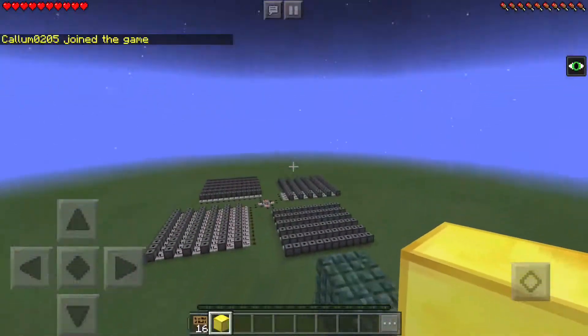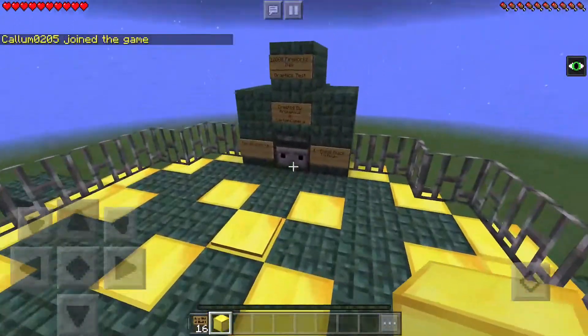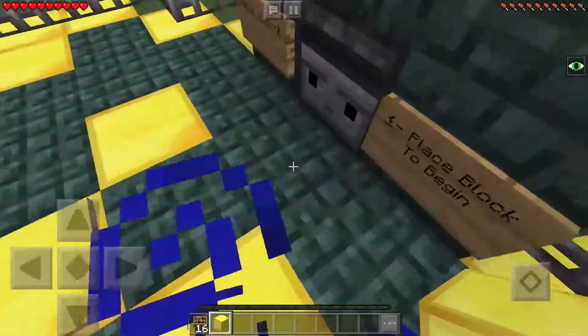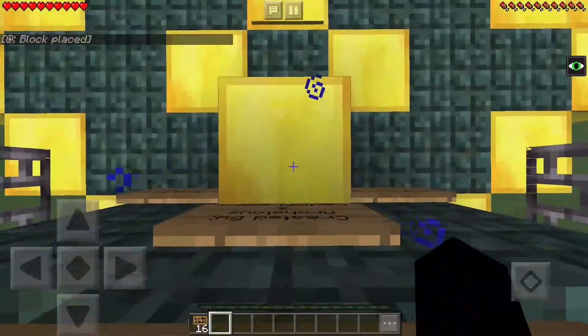Colin joined the game. So what we're going to do is place the gold block. We're going to place it in front of this guy right here — his name is Juan. We're going to place it in front of Juan. Here we go. Boom, boom.